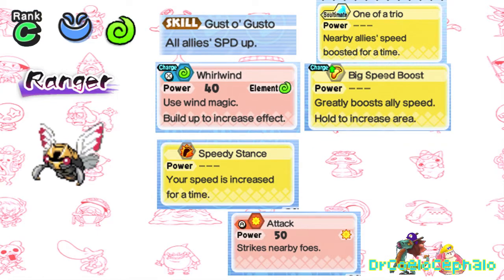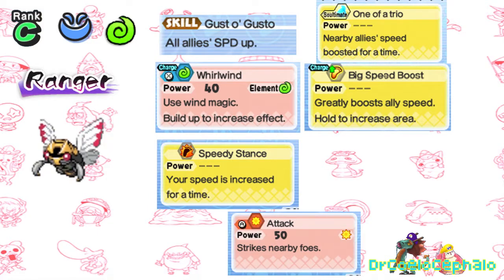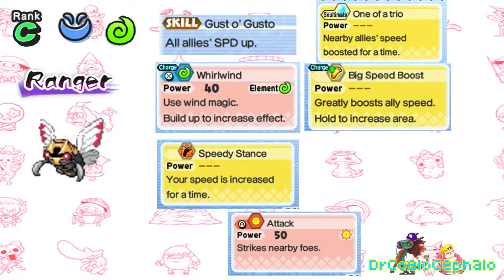Evolving into the C-Rank, Shady Tribe, Wind Attribute Ranger that is Ninjask, I designed this moveset around how Ninjask usually likes to pass on speed buffs to allies. With its skill buffing ally speed, its Sultimate buffing ally speed, Big Speed Boost being an Inspirit to buff ally speed, and Speedy Stance to buff its own speed for itself. Now it can enjoy buzzing around firing off whirlwind wind magic.